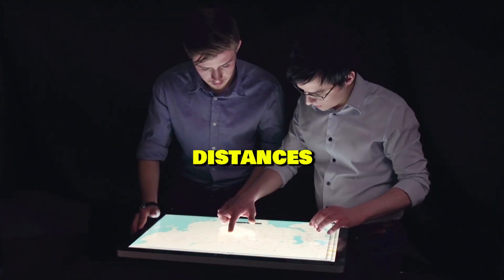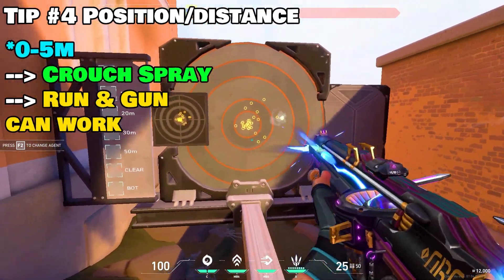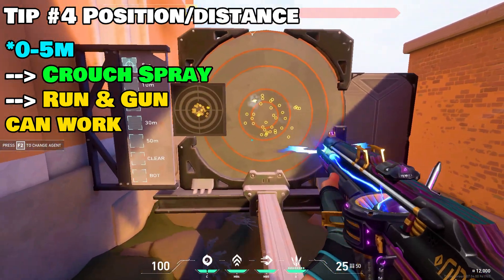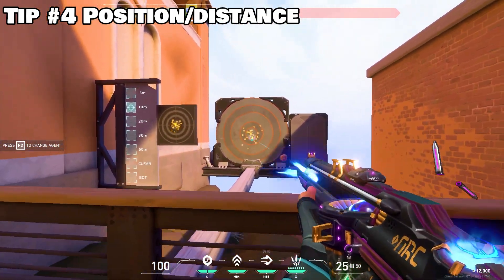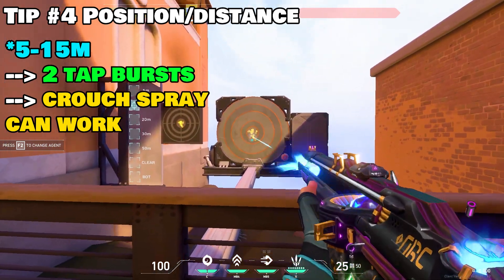Number 4, let's talk about positioning and distances. If the enemy is located within 0-5 meters, you can spray and run-and-gun, no problem — you wouldn't want to really strafe here. At 5-15 meters, I recommend 2-tap bursts. You can strafe, but spraying here isn't so bad depending on the positioning of you and the enemy.